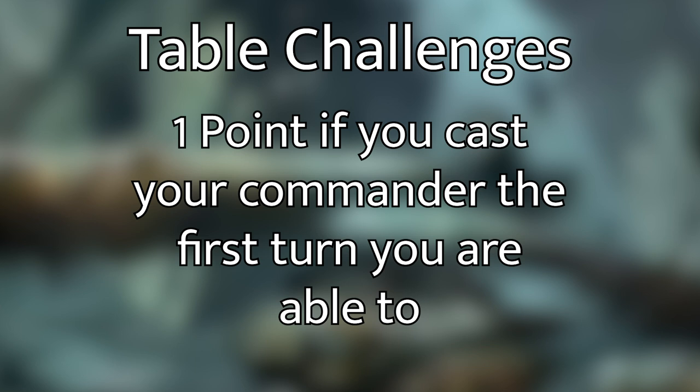For instance, Caleb's Mael costs a red, a white, and a green. Once he has all of those open, he needs to cast it that turn or he loses out on that one point. Let's go over the opening hands and the personal challenges and then we'll get into the game.